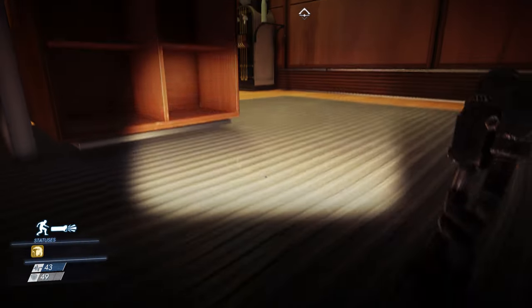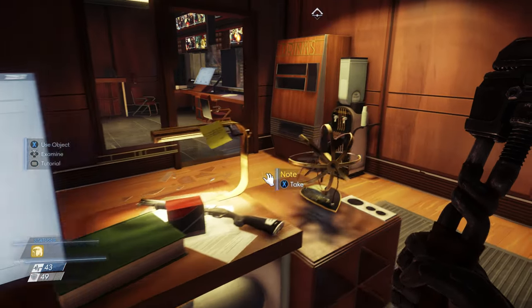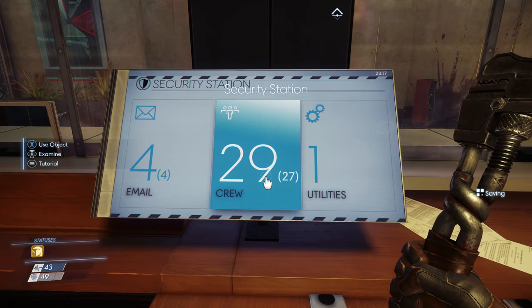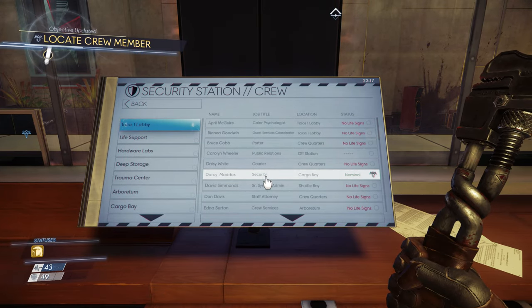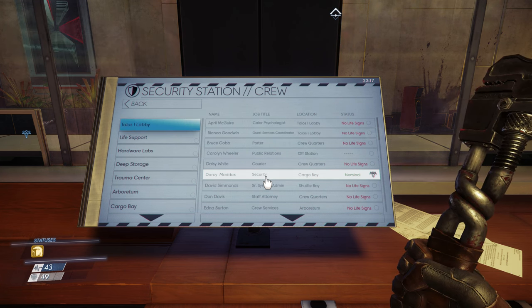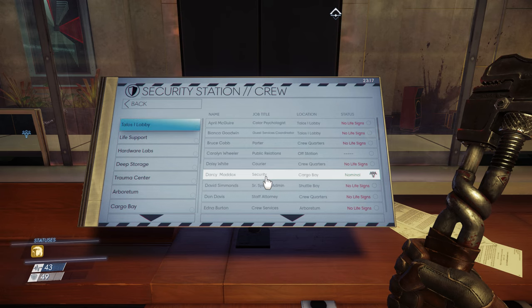Number 7: Read everything — computer entries, books, pieces of paper, all of it. Most readable content will give you more information on what's going on within the game. But some of the time you'll find out passwords to safes, to rooms, hidden locations of stashed items. There are also miscellaneous side quests that can be accessed only by reading certain material. For example, read an email about neuromods that have gone missing and you'll get a quest to track them down. So remember, read everything.